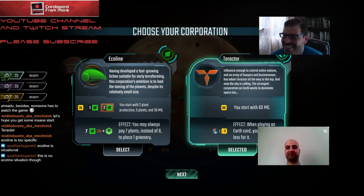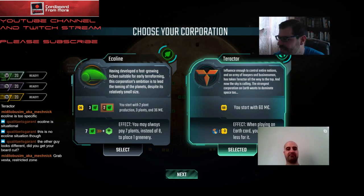Before we get going, someone in chat asked us to do a more specific discussion. There are a couple things to look at when evaluating a corporation. Number one is how much money you start with. EcoLine starts with 36, Tractor starts with 60 - this is a really big difference. 60 cash is just very good to start with, and because economy cards give more value the earlier you play them, having more cash early is extremely helpful.